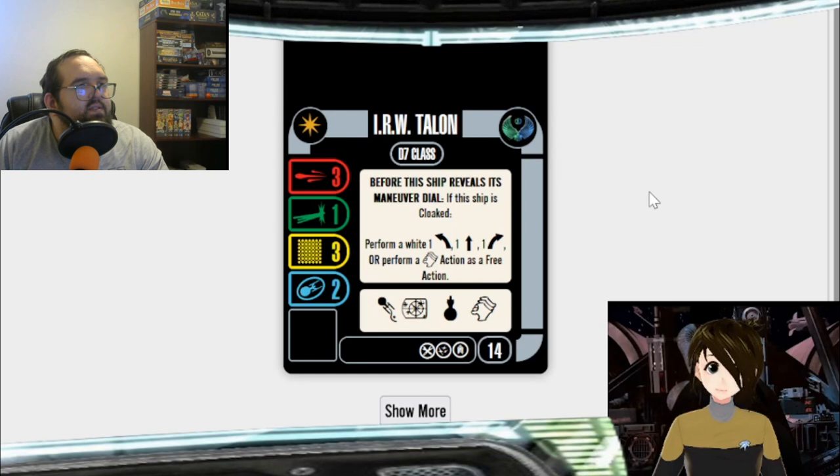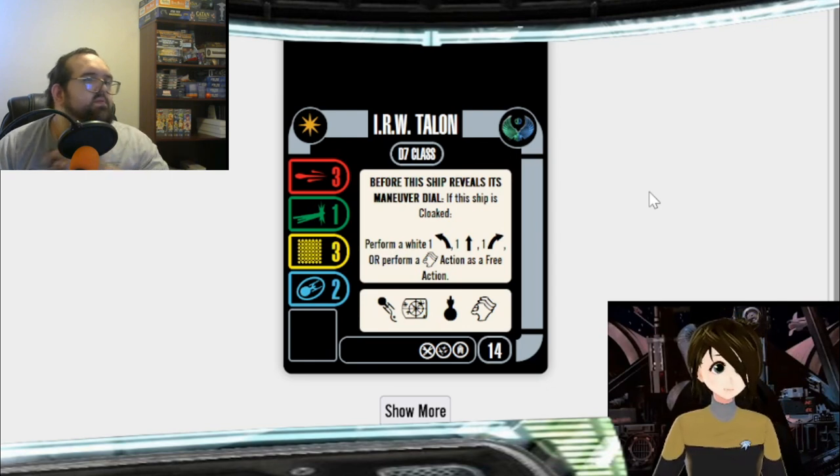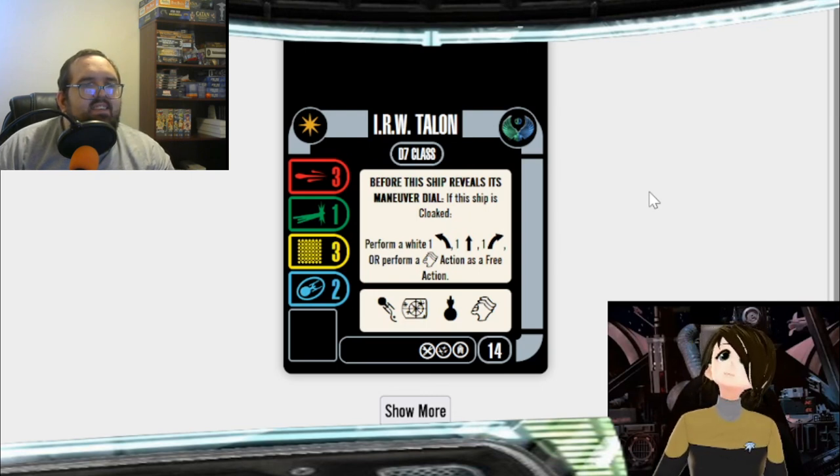The Talon is so good for Maneuvers. If you're cloaked, by the time you reveal your dial you can perform a 1-4, 1-Bank, or Sensor Echo. With cards from the Tal Shiar pack you can get free Sensor Echoes, so you can just take the 1-Banks, and those Sensor Echoes can become Bank Sensor Echoes. When the Talon first came out I made a post on the Star Trek Attack Wing Facebook group showing a diagram of all the locations the Talon could end up using a 1-4 or 2-4 — it just appears wherever it wants. That was before Bank Sensor Echoes. Now it can appear wherever it wants and face wherever it wants, basically — it's going to be wild, like the Borg turns all over again.